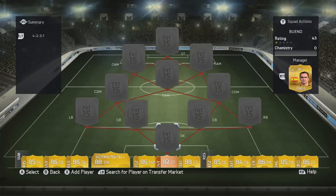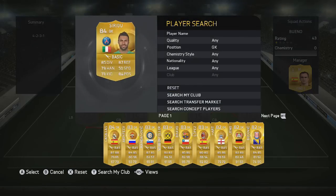Hey guys and welcome to FIFA 15 Squad Builder. Today we're going with a 4-2-3-1. This is actually a really nice formation if you've got pacey central attacking mids, and that is what we do have in this team.